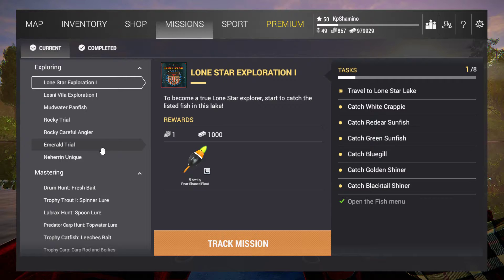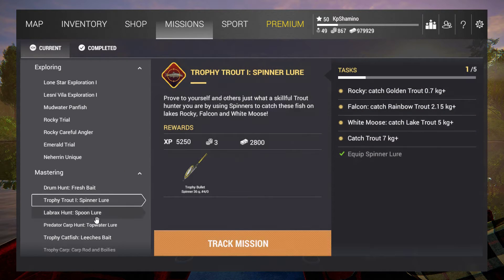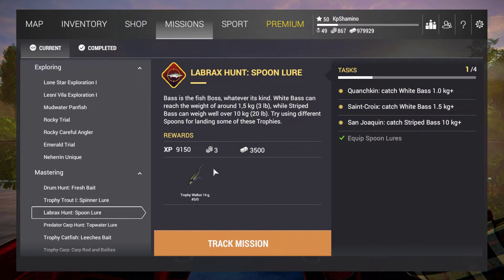At the start, one of the easiest things you can do is missions. Be sure that you do the missions — you're always going to get bait coins, some currency, and a nice reward. Leveling is also going to give you currency and bait coins. Another thing you can do is challenges and achievements.